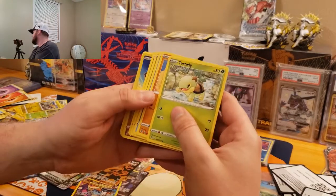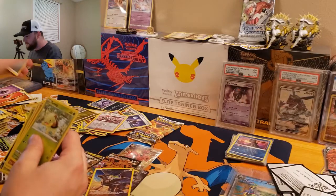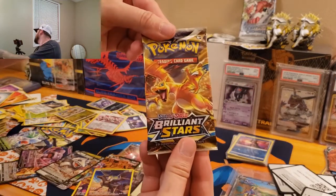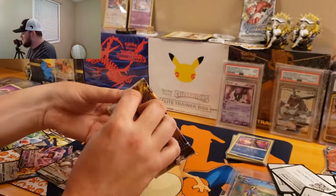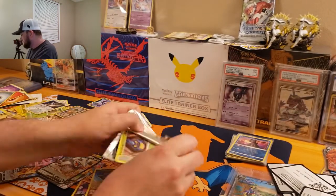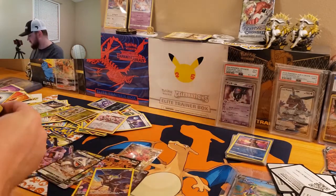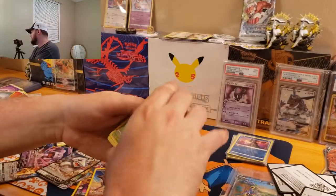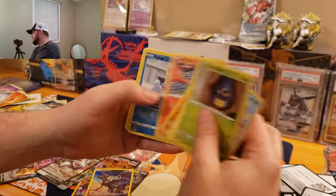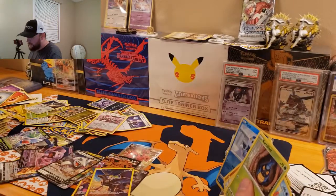One more pack, guys — we got the Charizard on the front. Can we pull the Charizard from it? We got Carbink, Weasel, Hawlucha, Magmar, Piplup, and a Bibarel Hollow. Nothing too crazy, guys.